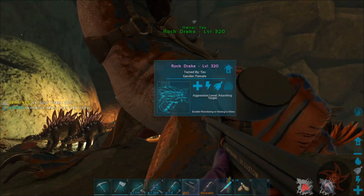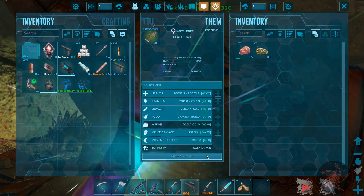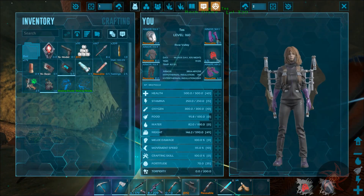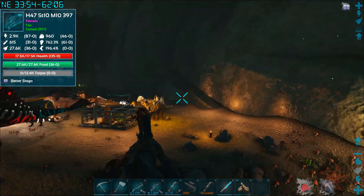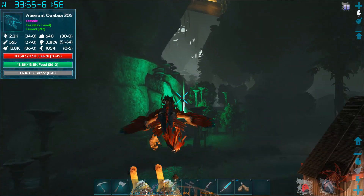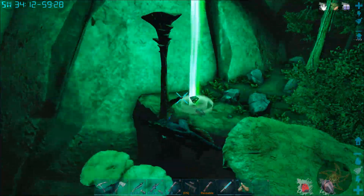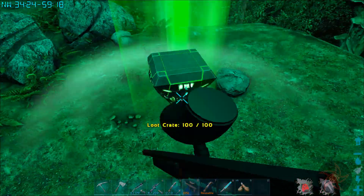I Immersive tamed this thing and it was like 155 or something. 232 is what it came out as after tame, so that was a 155 Rockdrake. Which is honestly not much to write home about, considering they can come up to 190. But I just want a Rockdrake. This is so I can go up to the surface sometime and hit up some loot drops.